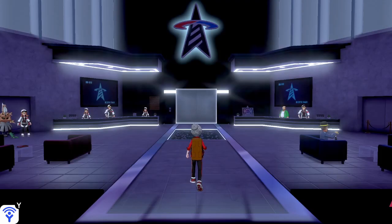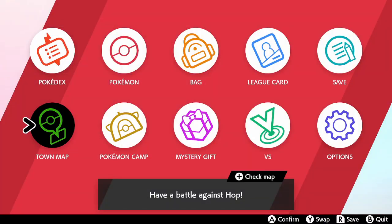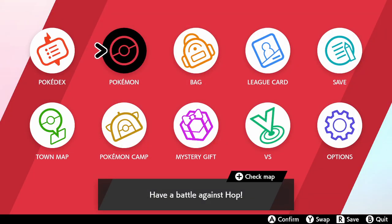So first and foremost, we're here to talk about changing natures, and that requires you to get to the Battle Tower. The only way to get to the Battle Tower is to beat Leon in the final battle of the Pokemon main story and see the credits.